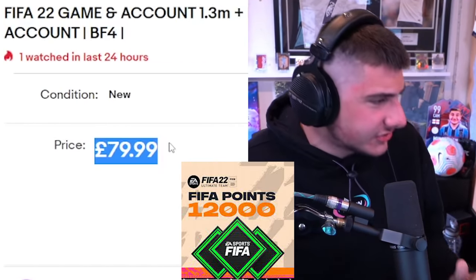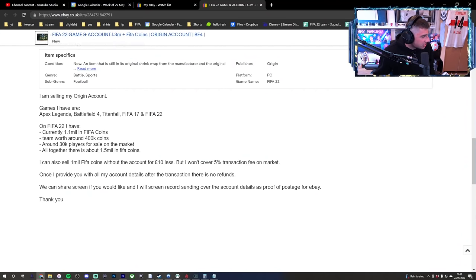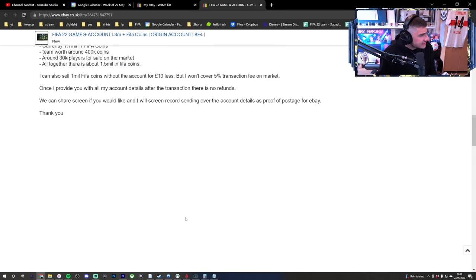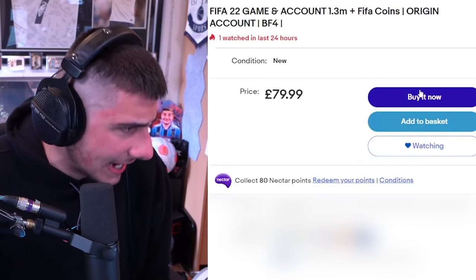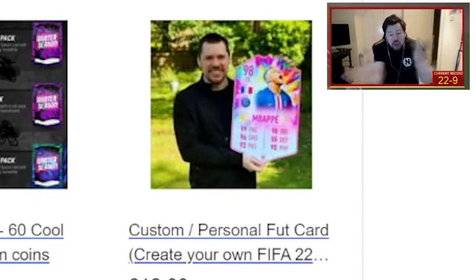A small step up from last time - we're now paying 80 quid, which is about 12,000 FIFA points. On inspection of the team, it looks to be worth more than that. He's currently got 1.1 million coins - you're not making 1.1 million coins from 12,000 points. Team worth around 400k, so all together it's about 1.5 million, which is not a bad bargain. Free postage and packing - that's how you do it. Confirm and pay.